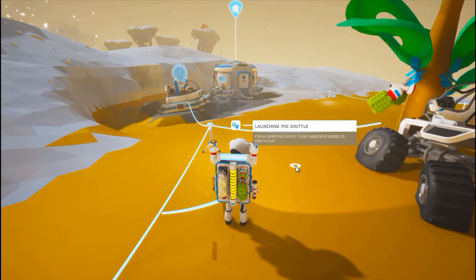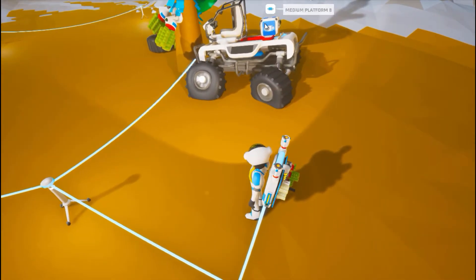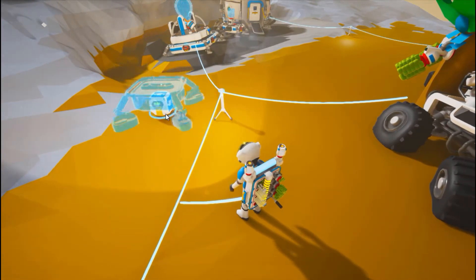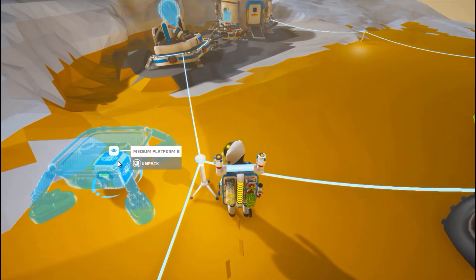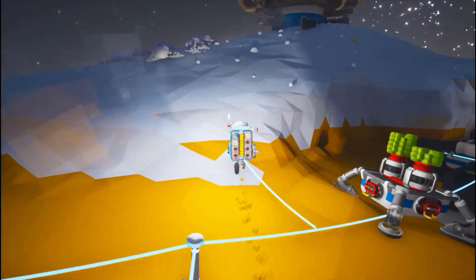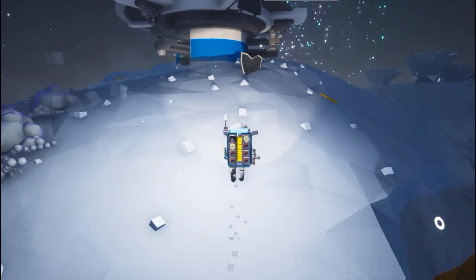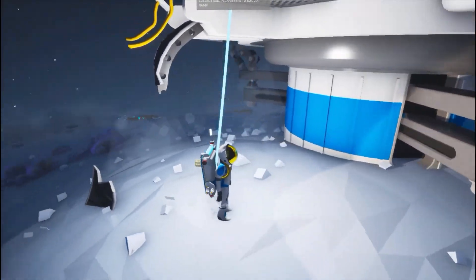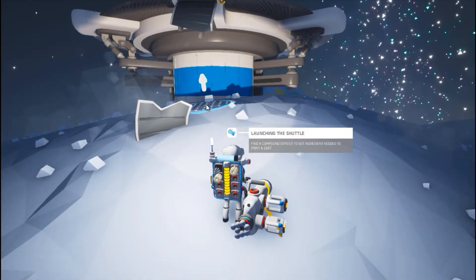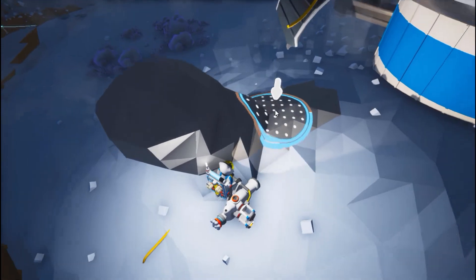Find a compound deposit to get ingredient — wait, what? Why would you disappear? Medium platform. Bam, cool. Cool ghost cubes — I dig that. It's like dust in the air. I like that a lot. This thing is all messed up, man. I don't like how this does that.